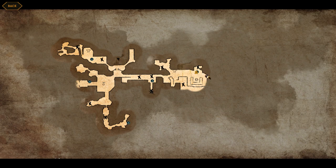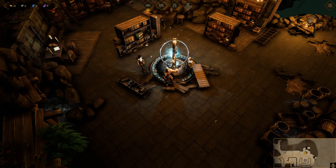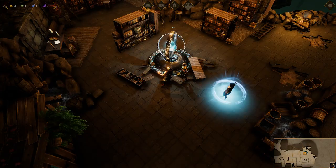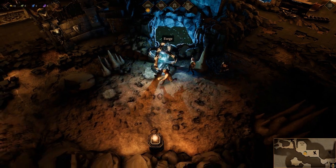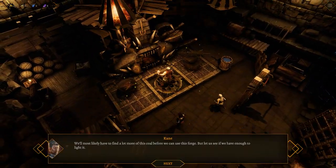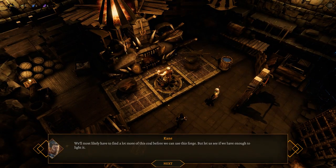We've got a battle over here, we've got some stuff to discover over here, and we can still go back. There's this battle here, there's the forge which we can go light up. Maybe we should go do that — that's exactly what I'm going to do. I'm going to go over here and do the forge. Put that coal in there and see what happens. We most likely have to find a lot more of this coal before we can use this forge, but let us see if we have enough to light it.